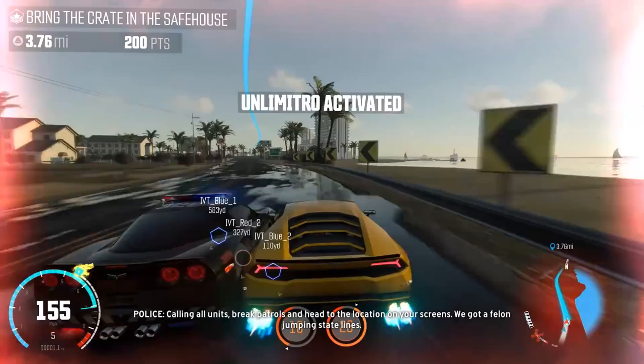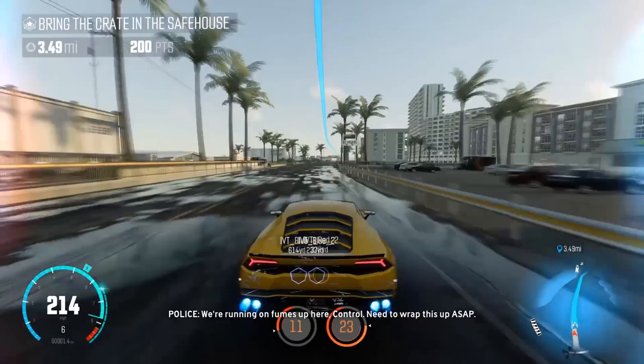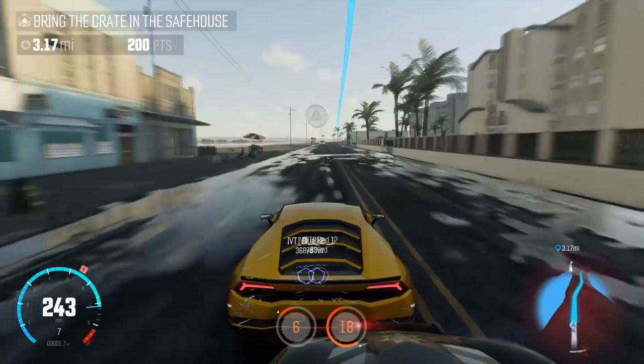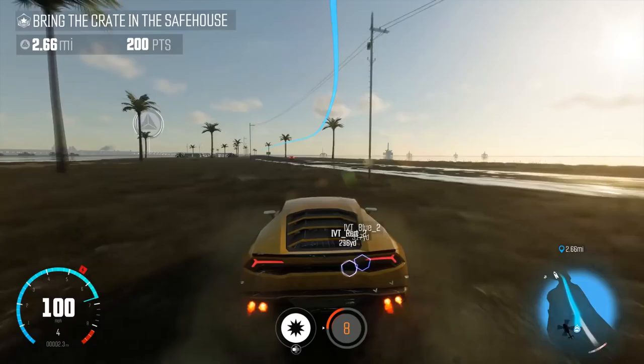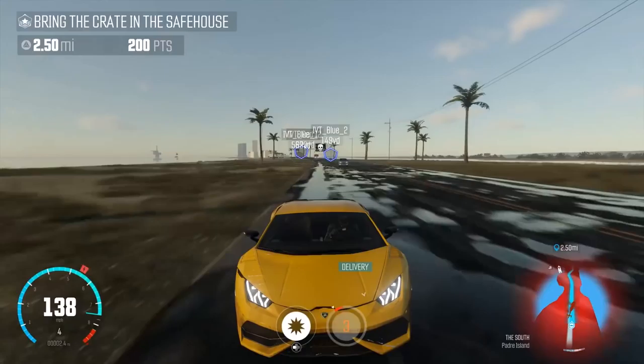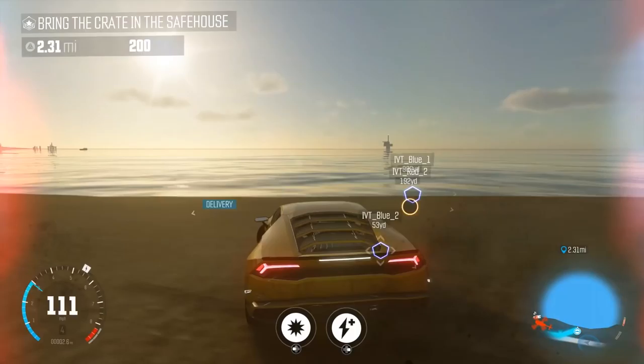If you have The Crew and The Crew Wild Run, you can actually just jump on straight away and play as a racer and run away from player police. Obviously you don't have access to the police cars or the new DLC cars. Ivory Tower always do awesome stuff like this — giving content out free for those people, like the level 60 cap increase, the new parts, all that kind of stuff is going to be free. The only thing that is paid is the cop cars, being a cop, and the new DLC cars being added to the game, plus a few extra little bits which we'll find out more about very soon.